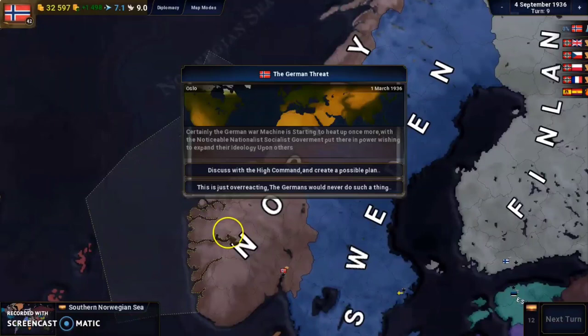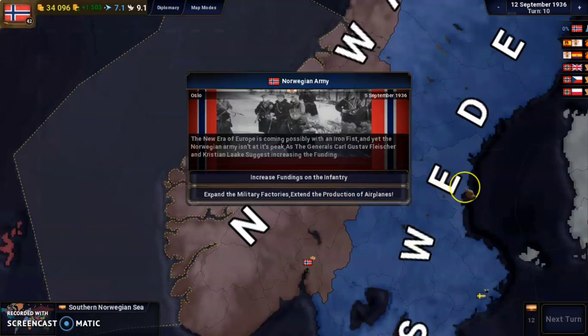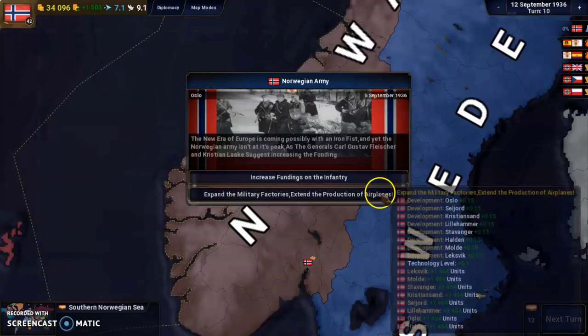The 'Norwegian Army' event fires. The new era of Europe is possibly coming with an iron fist, and the Norwegian army isn't at its peak. Generals Karl Gustav Fleischer and Christian Lach suggest increasing funding. We can increase funding or expand military factories to create planes. Since we still have some money in the treasury, we will increase the army.